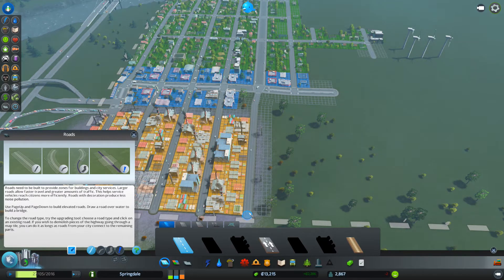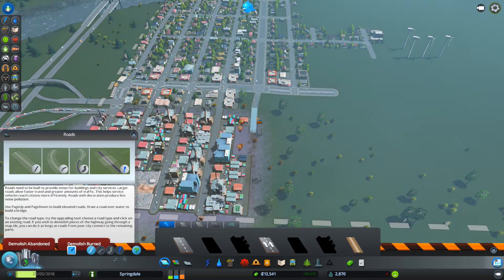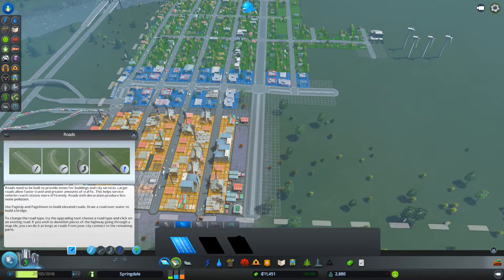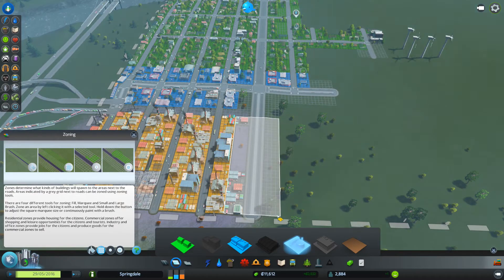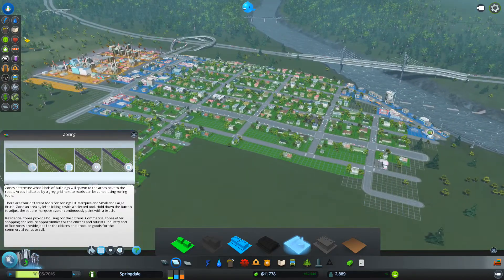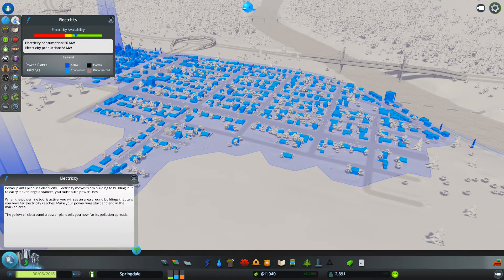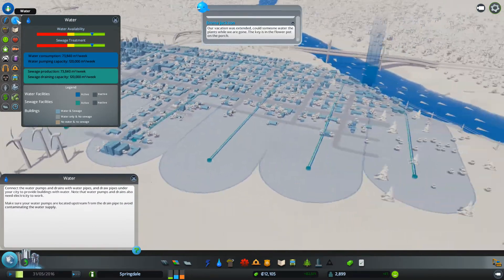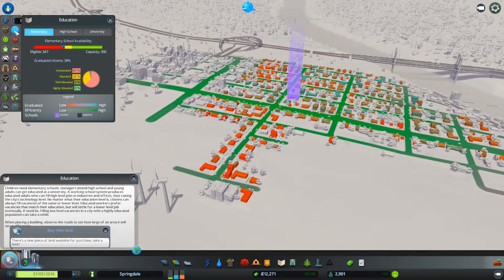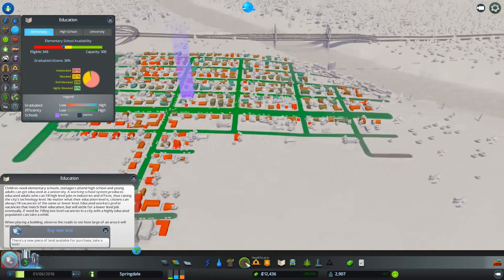I should have just put a dual lane here. Let's just do a dual lane - I don't care, it makes the city a little bit easier. Let's destroy this road and put dual lanes in all the way out. We're gonna put all this as industry. How are we doing on everything? Garbage landfill is getting up there, electricity is still okay, water is looking good.